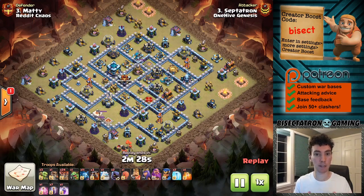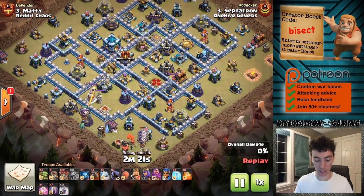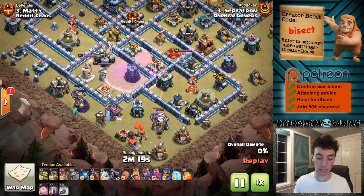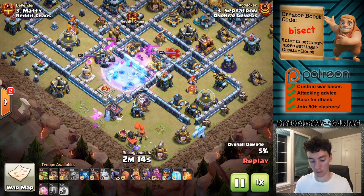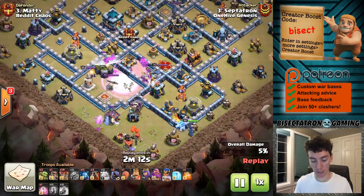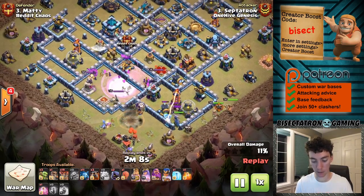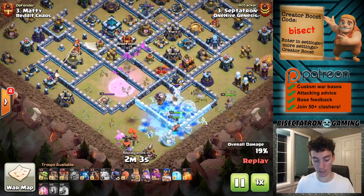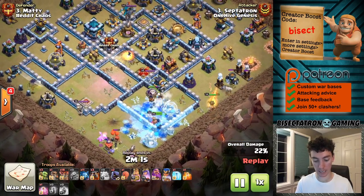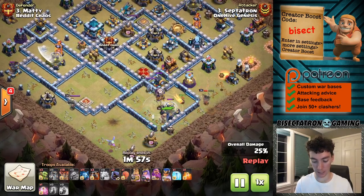You've got to be creative at town hall 13 with how you do it, because even if a strategy like Lalo is powerful right now, it's still tough to triple good bases. Freeze on the Wizard Tower, Rage, Bats — really what I was looking to do here is get that Eagle down and get a few other buildings in the area. It's maybe a slightly bigger spell investment than the Zap Quake, but you're getting so many more buildings taken out, so it's definitely worth it to invest a little bit more in this case.